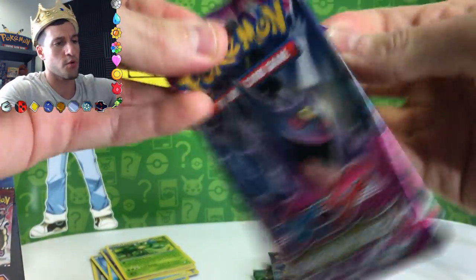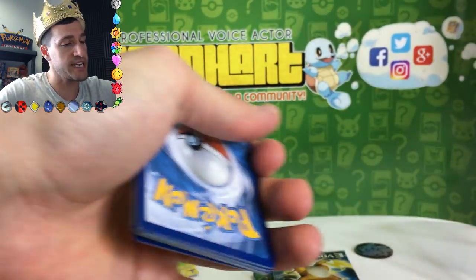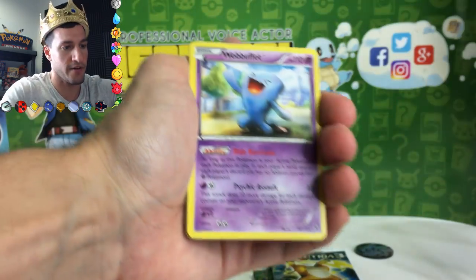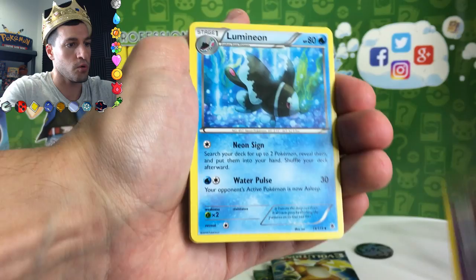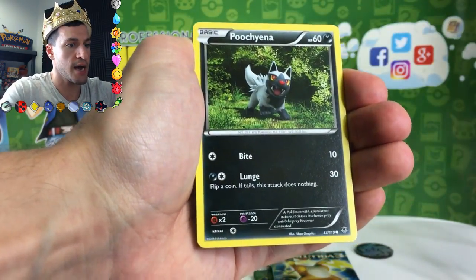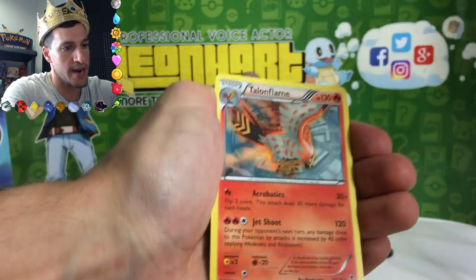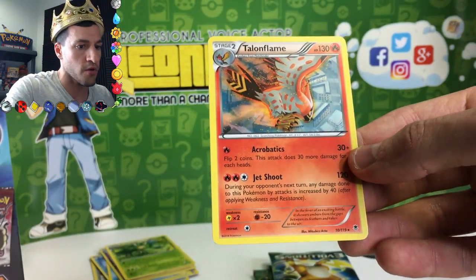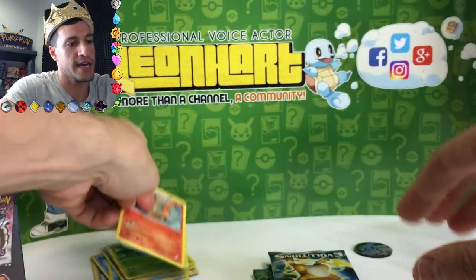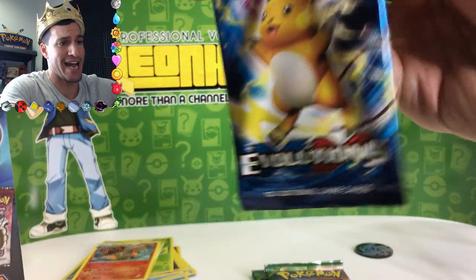Next pack — Phantom Forces. The name of the game is to get the secret rare Gengar card, it's a very lovely pretty card. Wabbuffet, Golbat, Helioptile, Spiritomb, Pumpkaboo, Cottonee, Steel Shelter, and the rare is a Talonflame non-holo rare. Whenever I open Phantom Forces I feel like I always get a non-holo Talonflame — I'm sure you guys get the exact same thing.